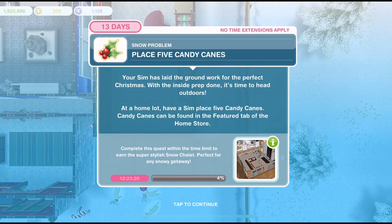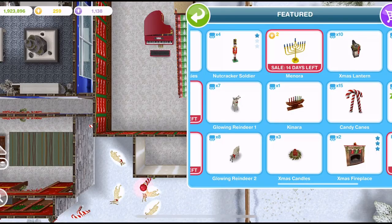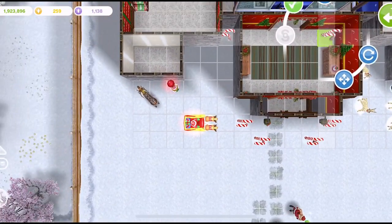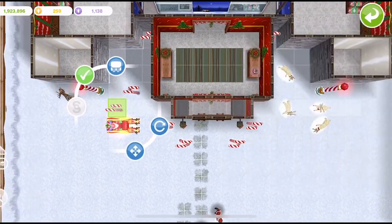Now we need to place five candy canes. 'Your sim has laid the groundwork for the perfect Christmas. With the inside prep done, it's time to head outdoors.' At a home lot, have a sim place five candy canes. Candy canes can be found in the featured tab of the home store. We're still in the featured tab — we've got some candy canes here. I already have some at this house but let's go ahead and place some more.